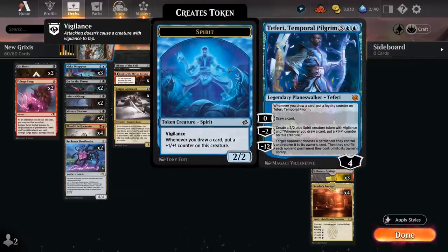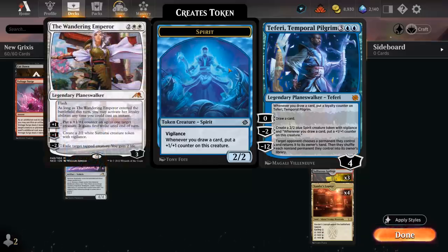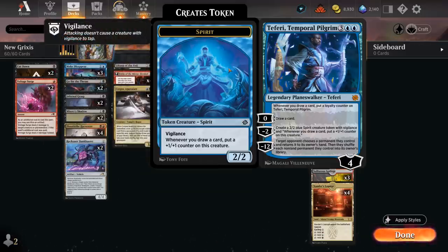We also have two copies of Teferi, Temporal Pilgrim, which has been quite powerful. Five mana for four loyalty — whenever we draw a card, put a loyalty counter on Teferi, so the zero ability to draw a card now also adds one loyalty. The minus two makes a 2/2 blue Spirit creature token with vigilance that also gets a +1/+1 counter whenever we draw a card. The Spirit token has been very impressive and can quickly get out of hand. Vigilance also helps play around opposing copies of Wandering Emperor.